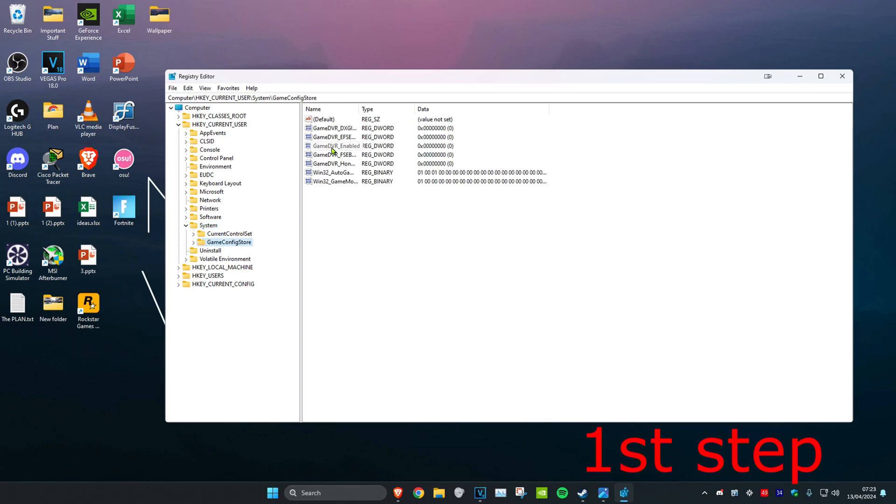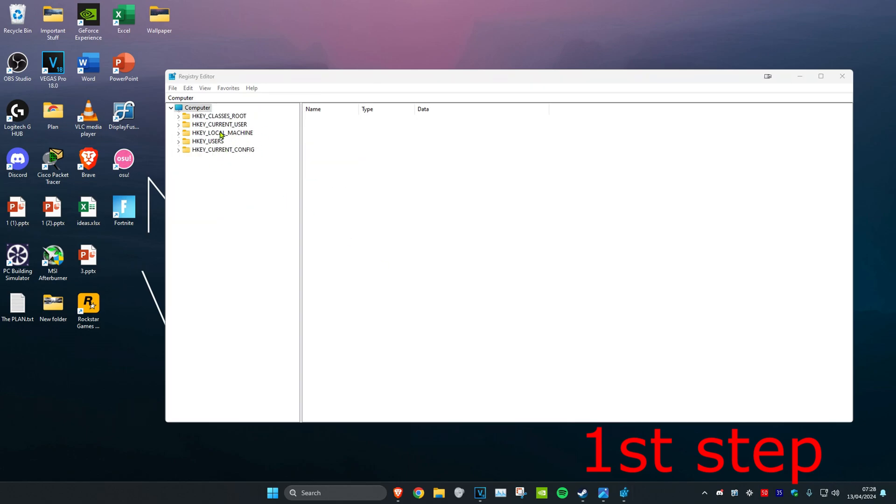Find GameDVR_Enabled and double-click on it. Make sure the value data is set to zero and click OK. Then for the one under it, GameDVR_FSE, double-click on it, change the value data to two, and click OK. Then close out all of this.